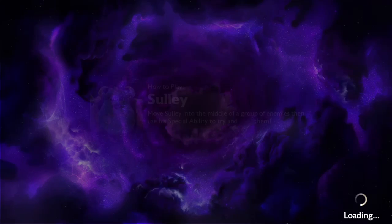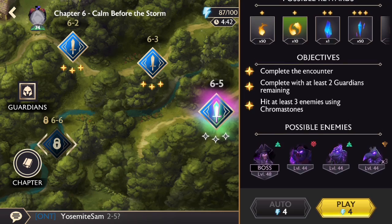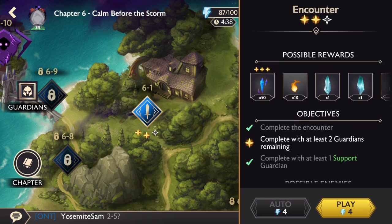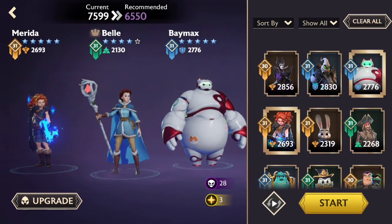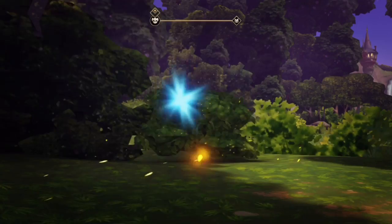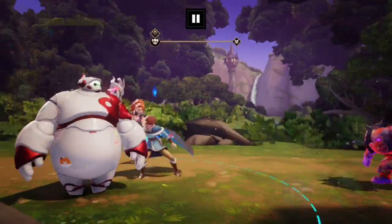The new clear condition says 'Hit at least three enemies using chroma stones' — I've never seen that one before. We need to bring in a strong team. Merida and Baymax are pretty good choices, with only two battles here. Hopefully they give me a lot of chroma stones so I can get three stars.